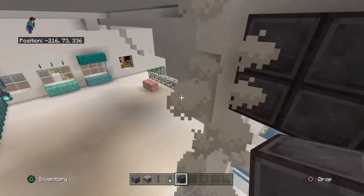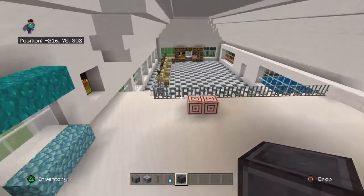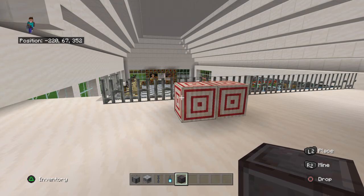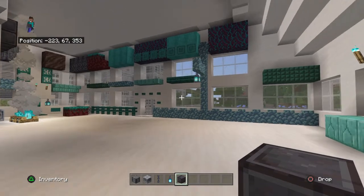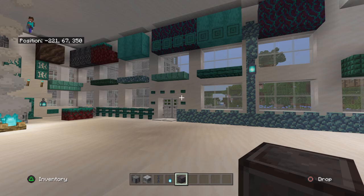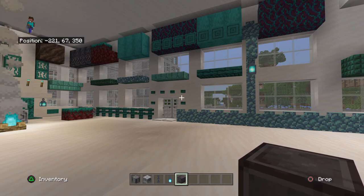I also have this block of netherite — is this new? I didn't recognize it. And the last thing that looked new and cool were these targets — those are new too, cool! We'll have to figure out how to use all this stuff. Next I'm going to go build a really cool house — maybe I'll make a separate area for it. What should I build? Leave a comment, and please subscribe if you haven't. Thank you guys so much, have a great day!